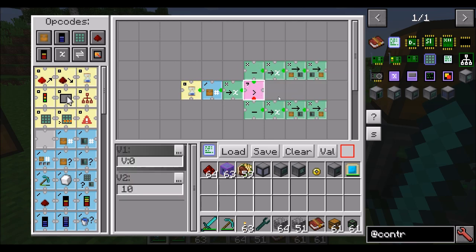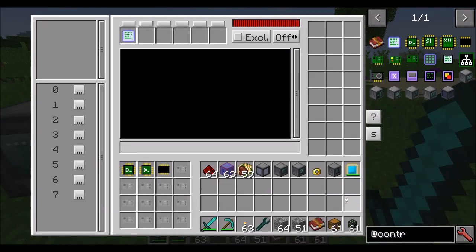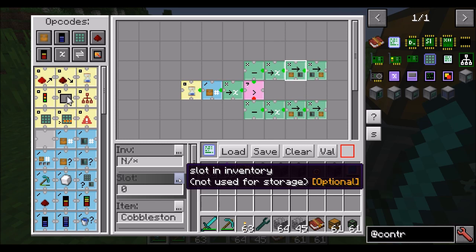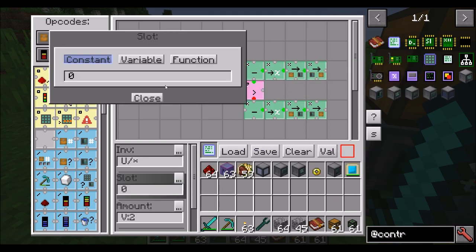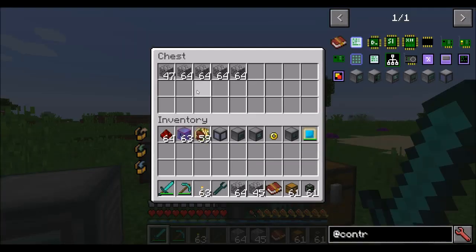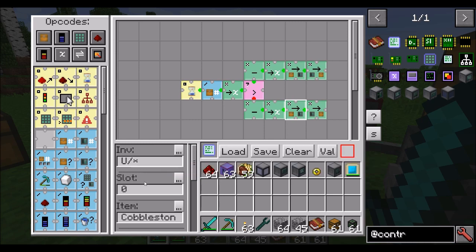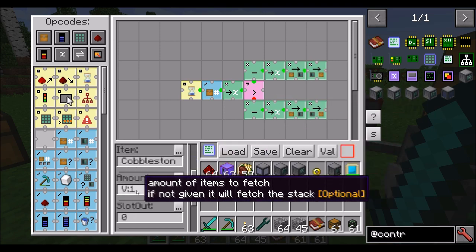I accidentally made this be constant zero instead of variable zero — now that I've fixed that, the program should work. Running the program: if I put less than 10 items in here, it should pull them back in and make it 10. And if I put more than 10 items in there, it should subtract them and make it 10. I've also changed the variable amounts so variable one is for the less-than case, and variable two for the greater-than case, just to make it easier to demonstrate.